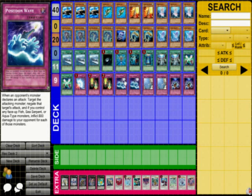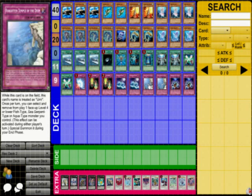As for Traps: Mirror Force, double Magic Cylinder — underrated card, but it's done mad work for me. Double Poseidon Wave. Poseidon Wave is basically like another Magic Cylinder. Negates the attack. And for however many Sea Serpent, Fish, and Aqua-type monsters you have on the field, it inflicts 800 life points damage for each of those monsters. So if you have three, it's 2400 damage. It's pretty funny.